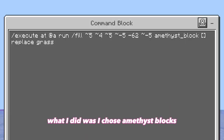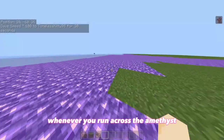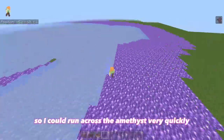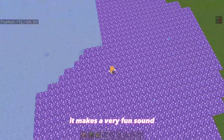What I did was I chose amethyst blocks. The reason why I did this is because whenever you run across the amethyst, it makes a bunch of fun sounds. So I gave myself a lot of speed so I could run across the amethyst very quickly, and whenever you listen to it, it makes a very fun sound.